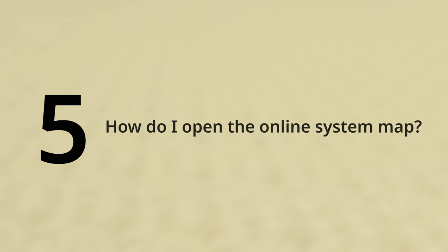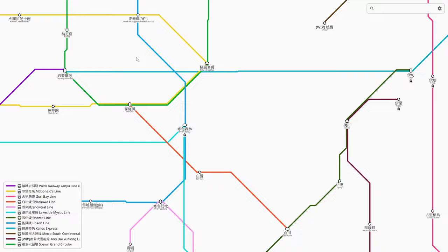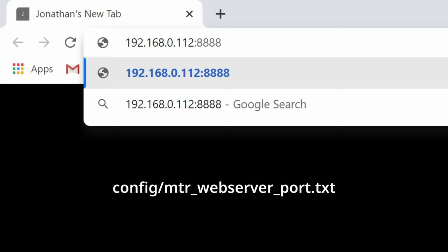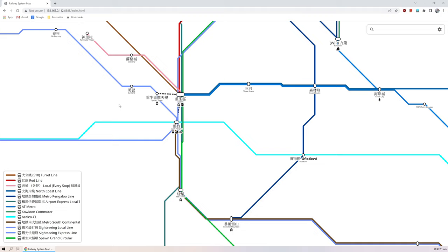Number 5. How do I open the online system map? The online system map is very useful for visualizing our routes in the world. To open it, type in the server IP, a colon, and the port for the web server. The port is 8888 by default, but can be changed by the mtr_webserver_port text file in the config folder. Add /index.html to the end and press enter.